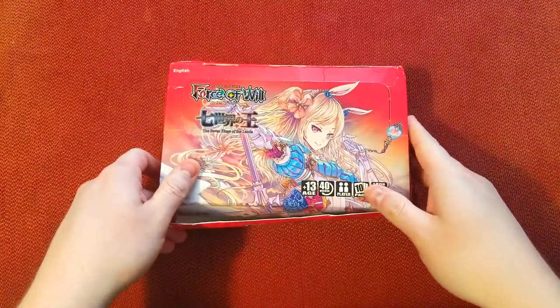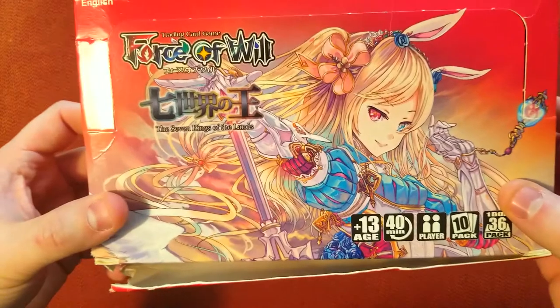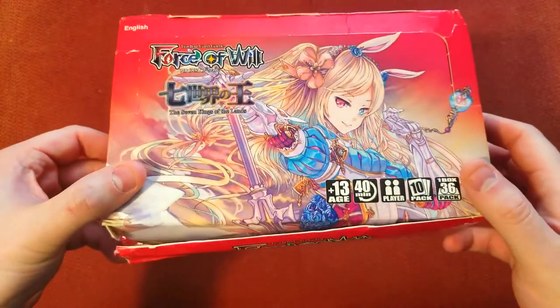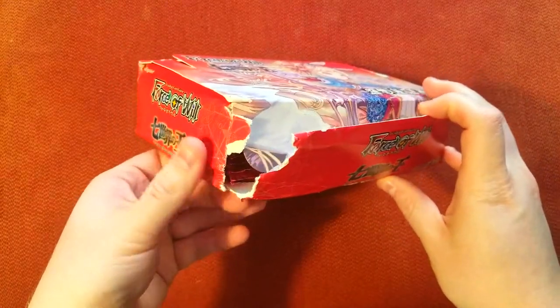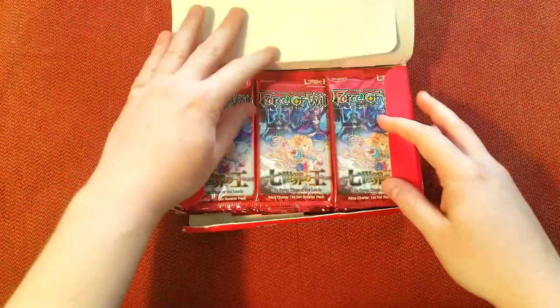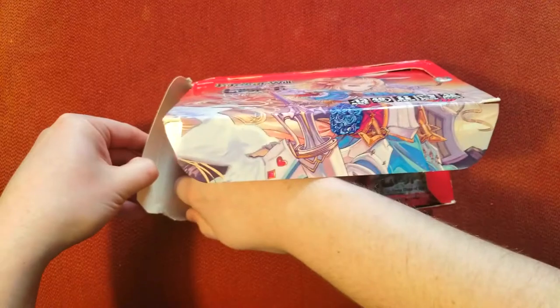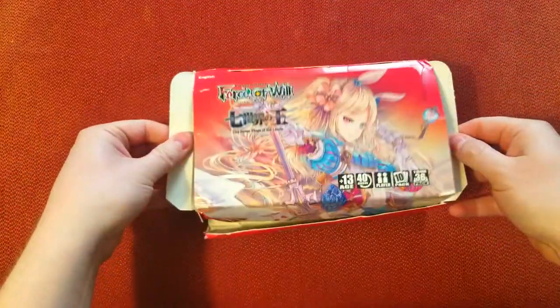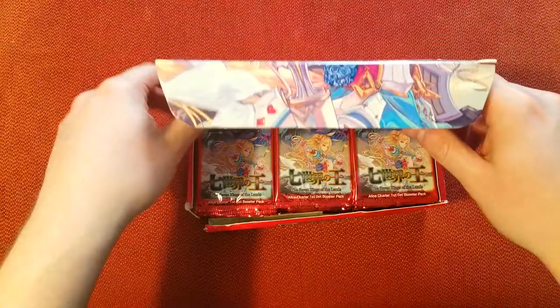Welcome back everybody, it's time for another booster cracking Sunday and today we've got Force of Will Seven Kings of the Lands, a new booster box. Got this one off Amazon and the box got completely destroyed in the shipping, so I had to take off the plastic just to check things out. I think the cards should be okay, everything looks fine. We're going to open up some packs and see what we can find. This is a pretty infamous set with some cool stuff in here.